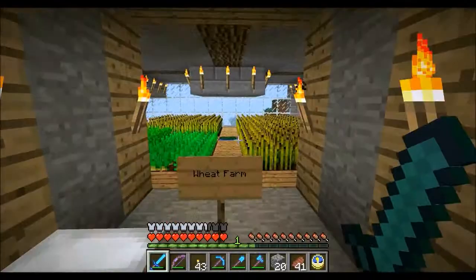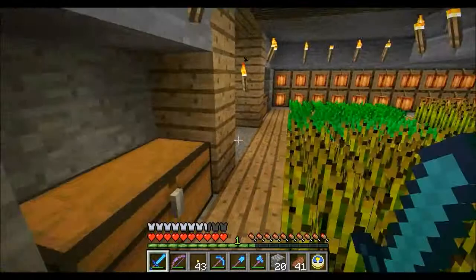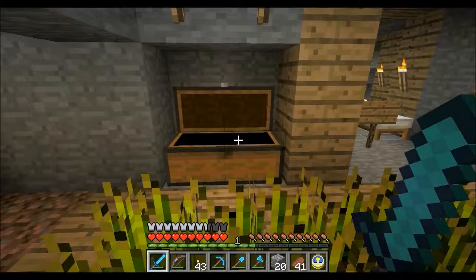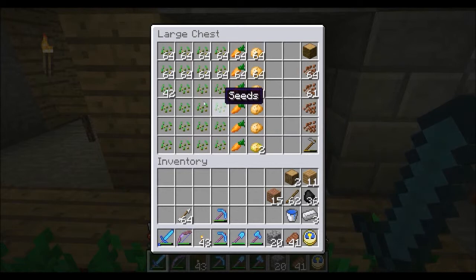Next I've got my wheat farm — wheat, potatoes, carrots, and cocoa beans on the jungle wood over there. This area will be for pumpkins and watermelons but I haven't found any yet, so hopefully we'll find some as we go on. I've got two chests here: one is just wheat that I've been collecting. I used to eat bread but now I'm eating steak, and I'll start eating potatoes because they restore a lot more hunger.